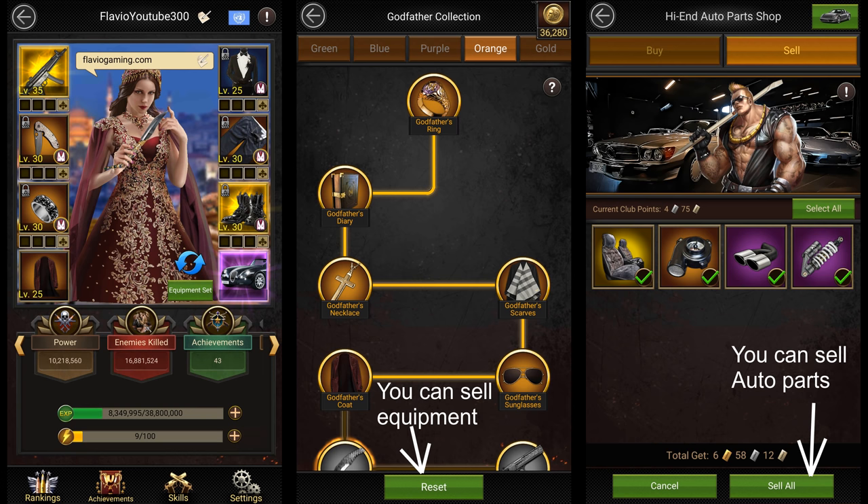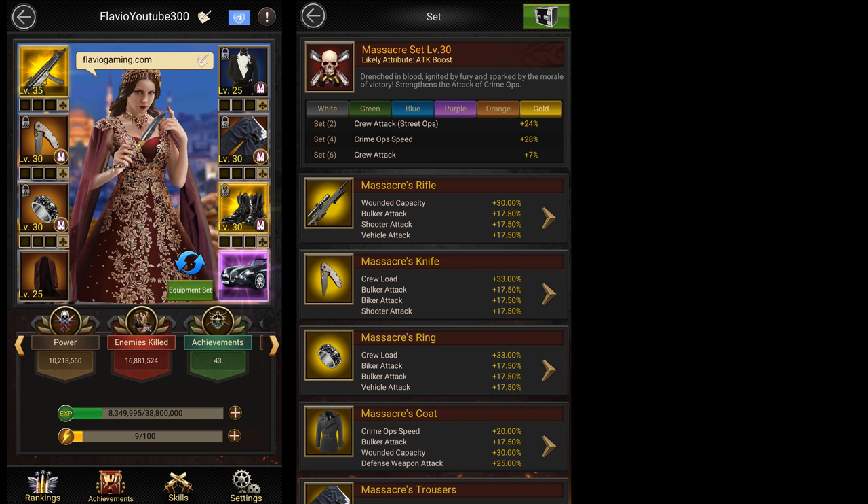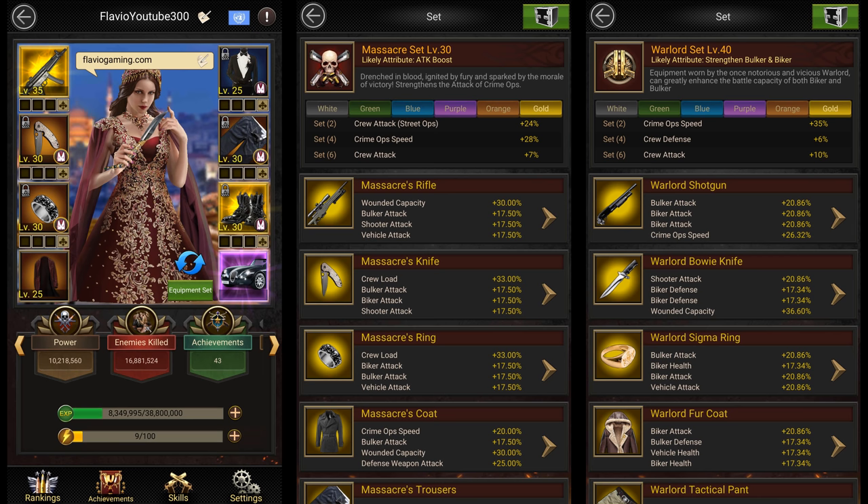If you're a spender, I'd suggest going for the massacre set or any of the higher level sets since they give way more stats than the normal sets. The massacre set usually costs $3,000 if you make it the normal way. However, I have a video showing you how you can get it for only $100. In the same way, I have a video showing you how you can get the level 40 warlord set for just $700 instead of the normal $6,600. If you're looking for more info about equipment or ways to increase your stats, you should check out my guide on how to increase your battle stats.